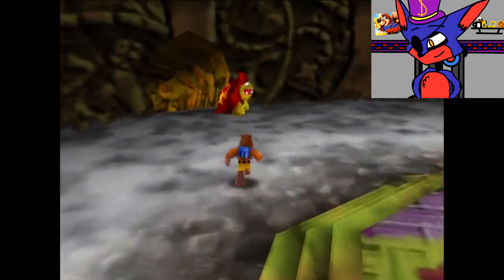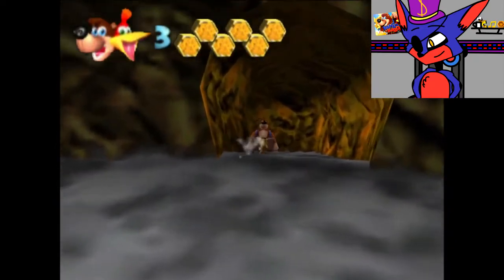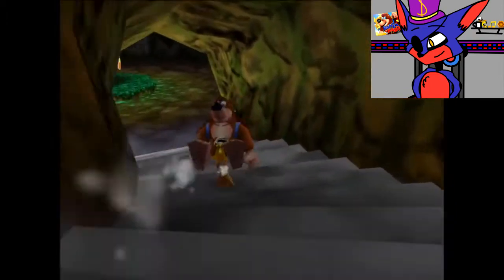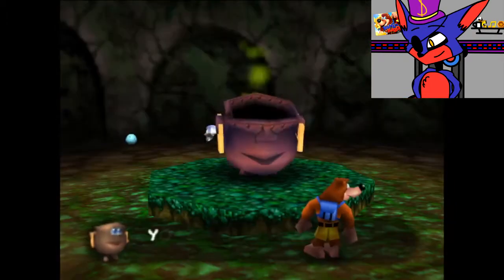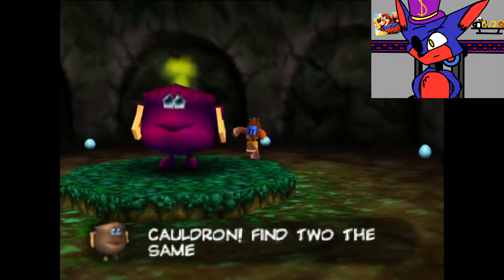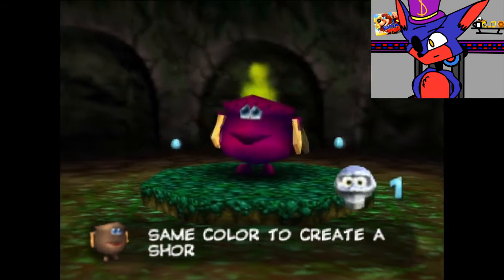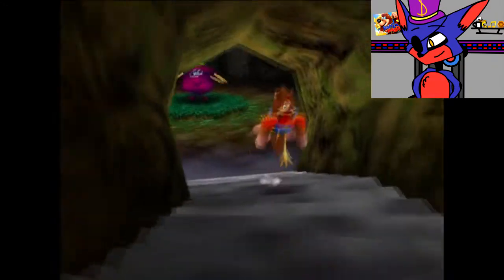We've got a gruntling over here — not a grublin, a gruntling. And if you come down here we find a magic cauldron. It says: you've activated a magic cauldron — find two of the same color to create a shortcut. I'll keep that in mind.